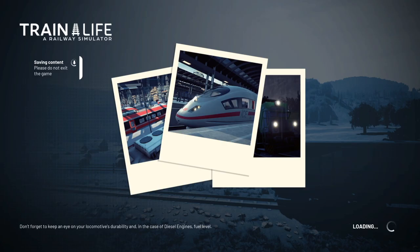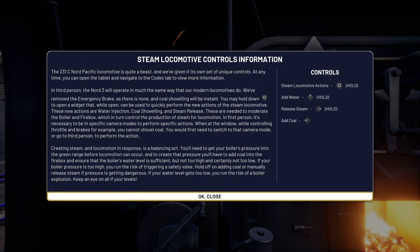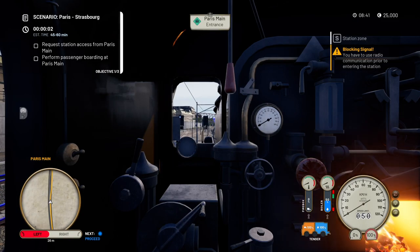By the way, if you've been playing Train Life and waiting for the patch, it was due last week, it was delayed, it was due this week, it's delayed again unfortunately, but it should be next week. Some details on the controls: on PlayStation 5, to get to the steam controls you need to hold down Circle.